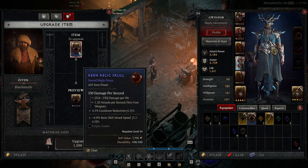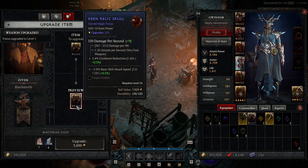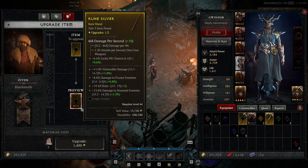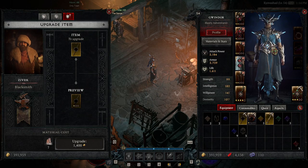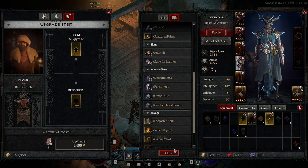This is also where you upgrade your weapons. If you place an item in there, it tells you the material costs and how much it is to upgrade. You can upgrade an item up to 5 times if it's a sacred or ancestral item, or up to 3 times if it's just a normal rare. You can check your materials by going to the materials and stats tab, selecting the briefcase icon, and scrolling down to see what you currently have.